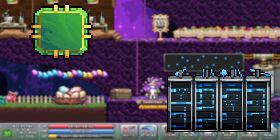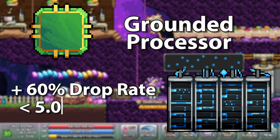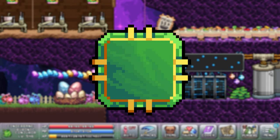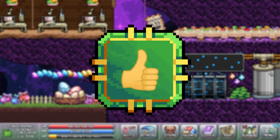There is a lab chip called grounded processor that gives plus 60% drop rate as long as you have less than 5x drop rate in your stat tab. Past that point it does nothing, but it's a really good boost early on when you don't have much drop rate to begin with.